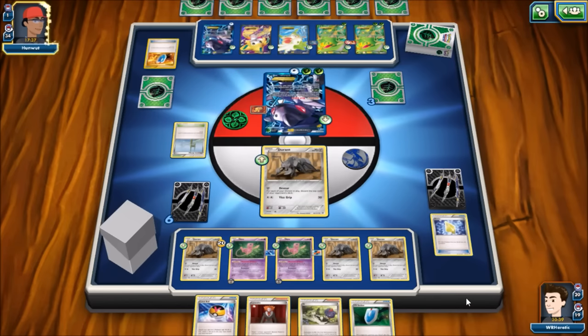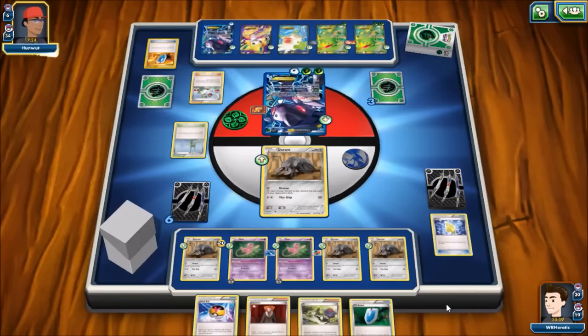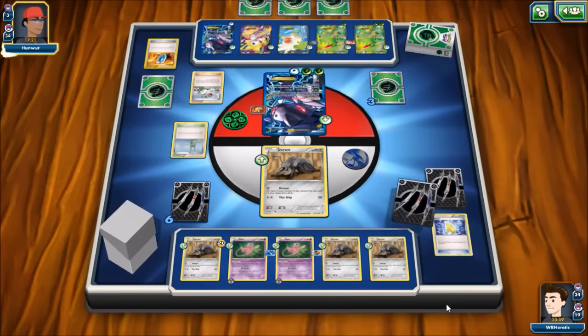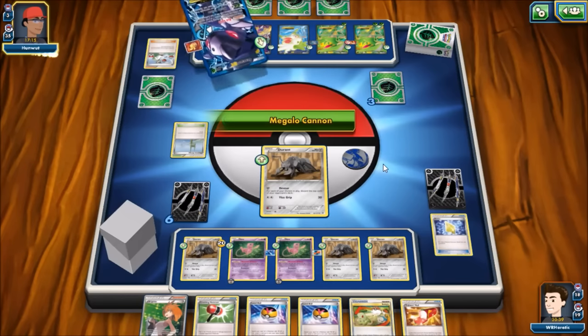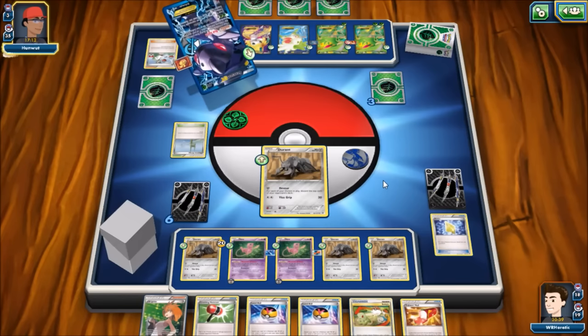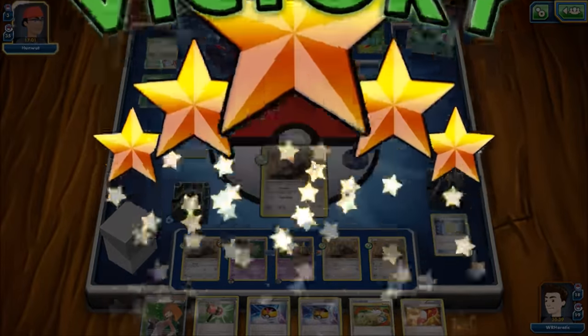He plays VS Seeker for N, putting a couple more cards back in his deck, but that won't be enough since we can still mill four cards off the top on our turn. He can knock one Durant out, but we'd still be taking three cards off his deck. He goes ahead and knocks out the Durant, but we just bring up the Mew copy to Devour and take the last three cards from his deck. He realized that and forfeited.